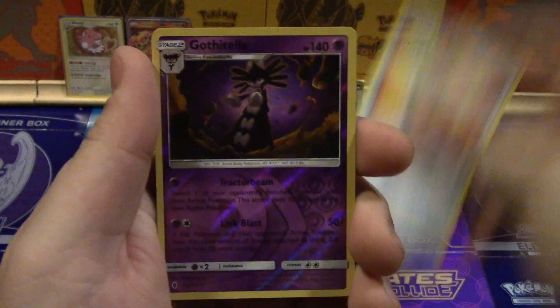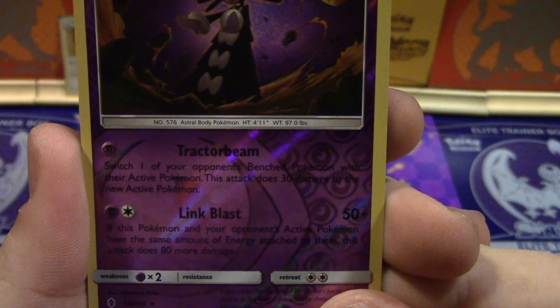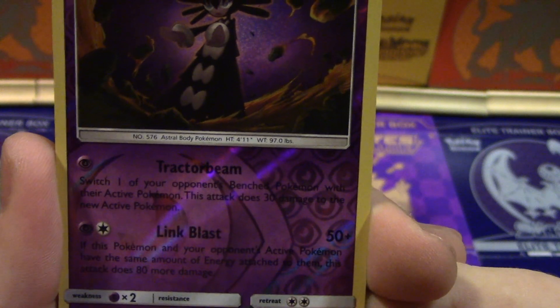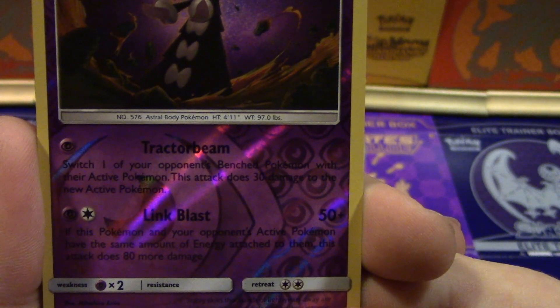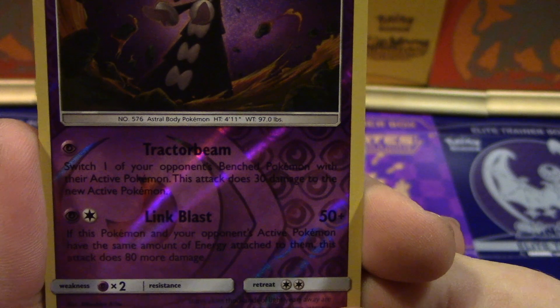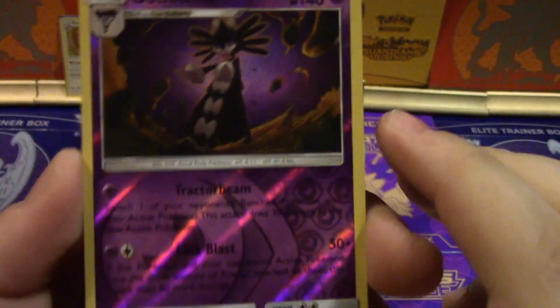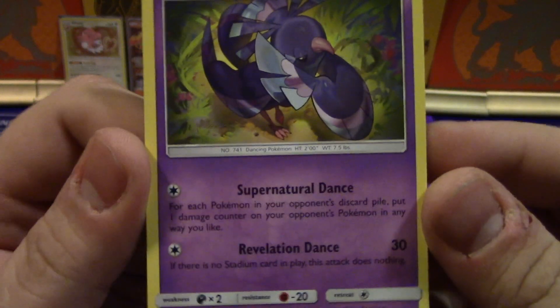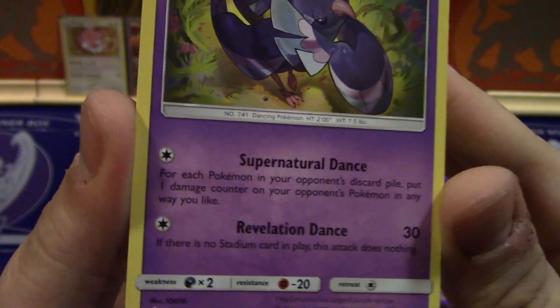Rescue Stretcher — okay, now we skipped this meme but I feel like it's not terrible. It says switch one of your opponent's bench Pokémon with their active — that attack does 30 damage to the new active. That's interesting, like a little Lysandre action plus some damage. Link Blast: if this Pokémon and your opponent's active Pokémon have the same amount of energy attached to them, this attack does 80 more damage. So 50 base and then 80 more — that's not bad at all.